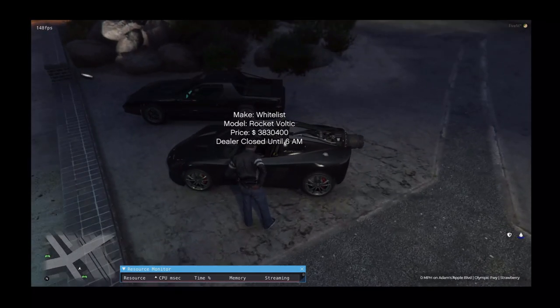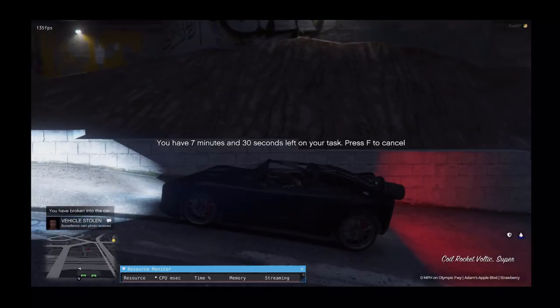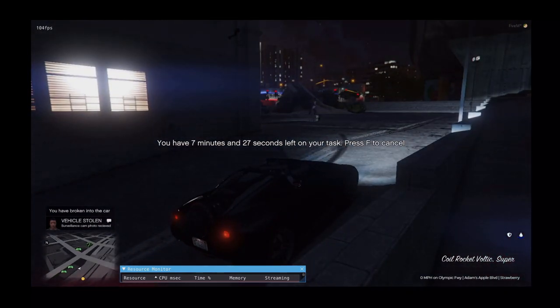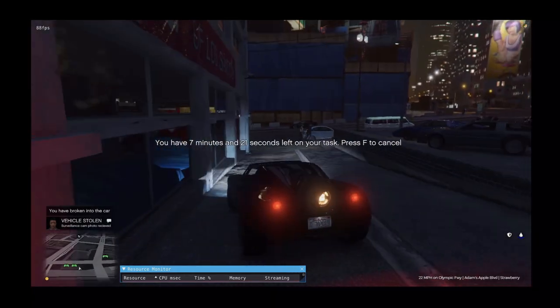Then you get this little fun menu thing — it's my housing lockpick because I'm not great at making new stuff. I did break into it. I have the job to be notified of stolen cars, so I got notified of this stolen car.